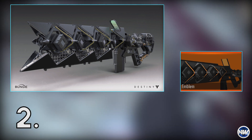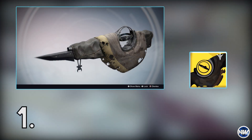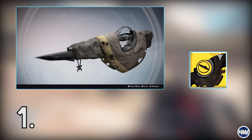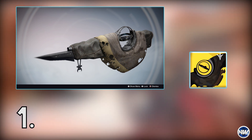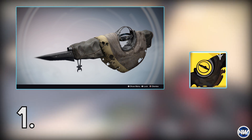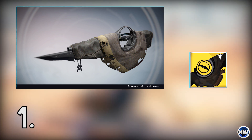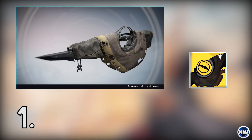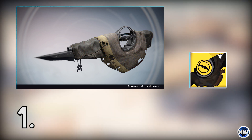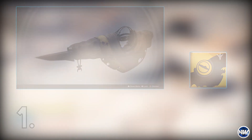Big shout out to him, and this one definitely deserves a top spot. It did take me a while to decide which one would be number one, but the one I finally chose is the Touch of Malice emblem that DPJ made. This one is more of a resemblance of the logo that the Touch of Malice has whenever you equip it on your character inventory screen, and this thing is pretty freaking awesome as well.